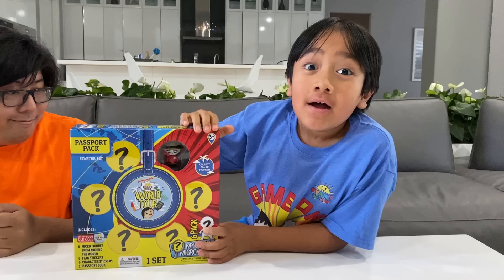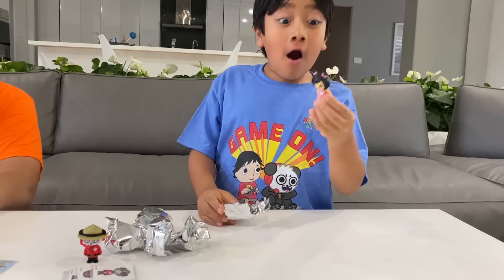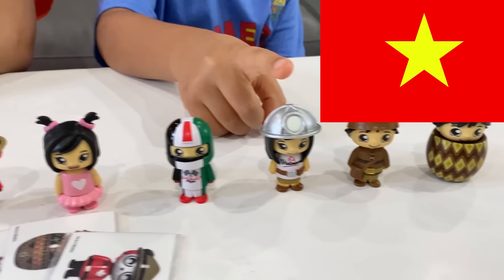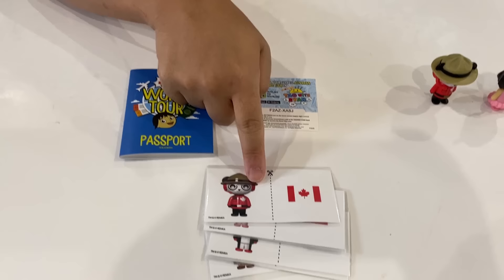All right, Ryan, I have two surprises for you. First, since you won, you get this passport pack. This passport pack comes in six to collect, and this one has Canadian Combo Panda. Let's open it up. I got Russian Emma. Here's what we got: United Arab Emirates, Vietnam, Quebec, Canada, Ukraine. This passport pack also comes with passport, stickers, and a special code for Tag with Ryan.